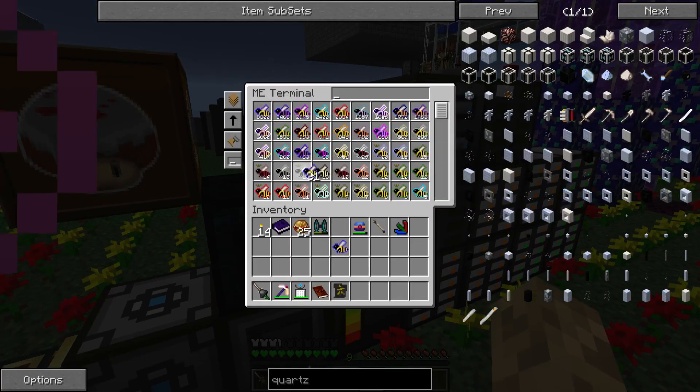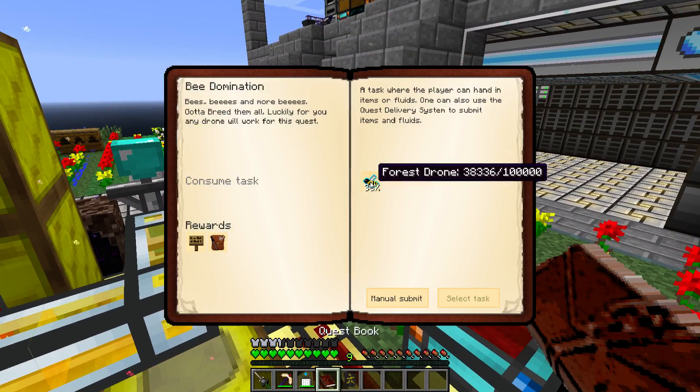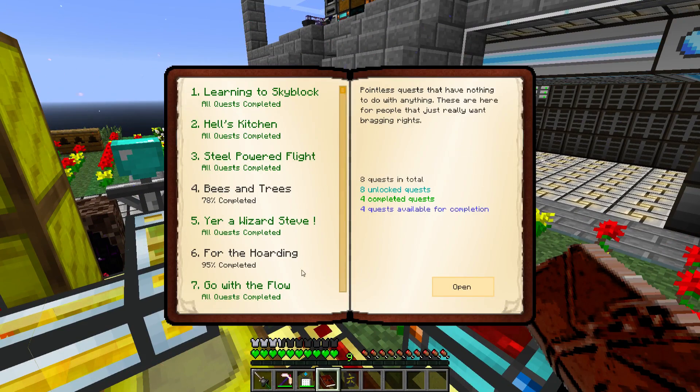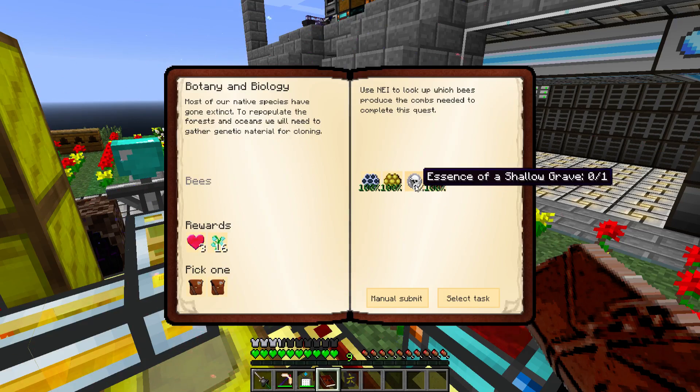Let's go ahead and export out some drones while we're waiting. Actually, before I do that, let's take a look at our quest log and go back after our bees and trees and see if we can't get this last little bit done here, and see what the next quest is.